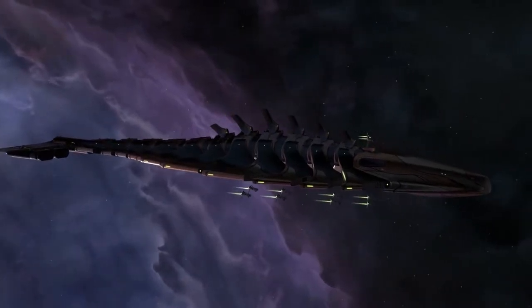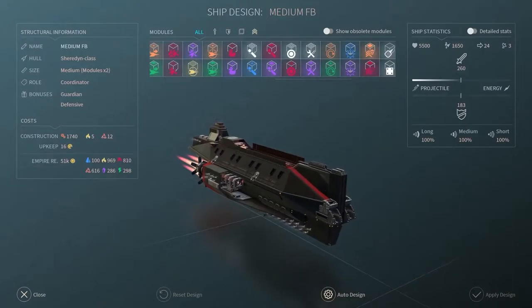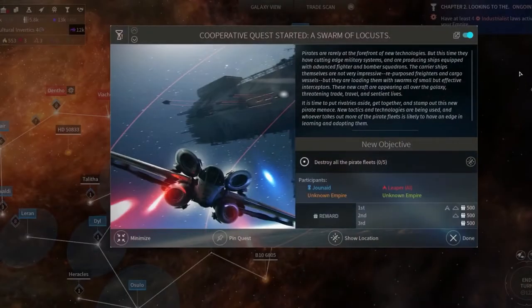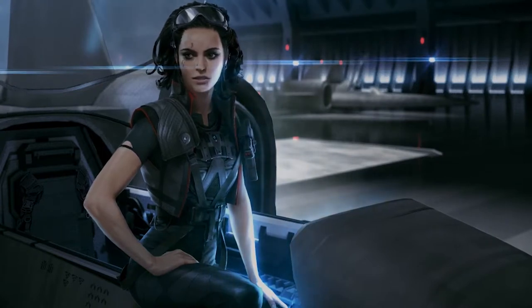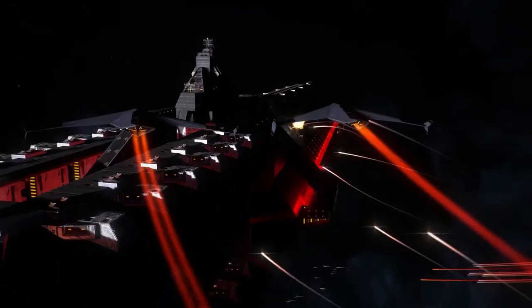As well as the squadrons themselves, this update also brings a host of other exciting features: four new modules to boost various fighter and bomber capabilities, a new quest where you will face down a pirate menace, and a new buccaneering hero, Jennifer Rock — a privateer turned academy flying ace who's always keen to play with and invent the latest Space War toys.